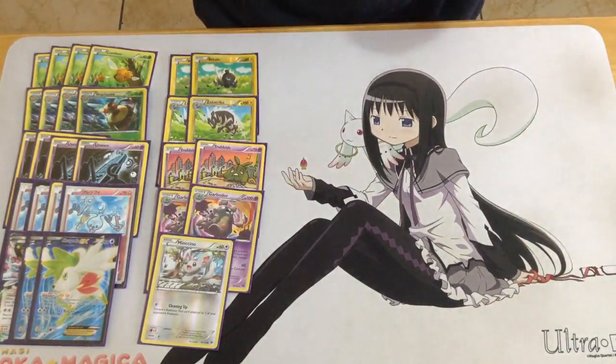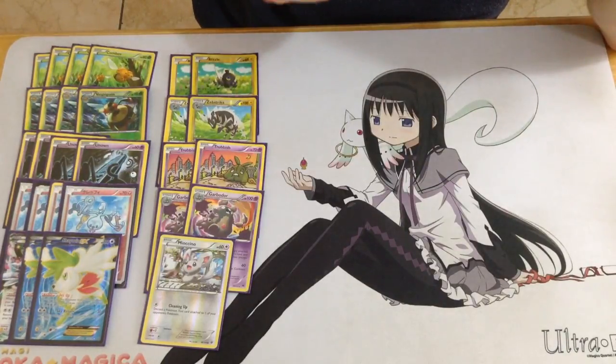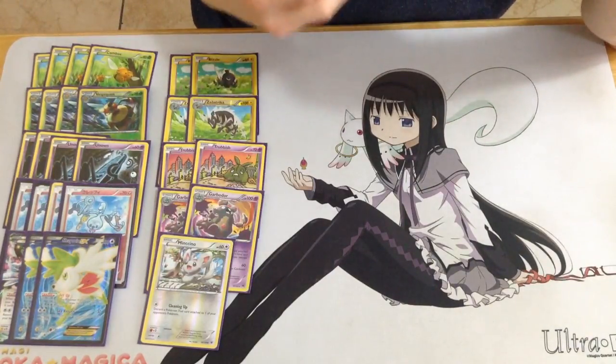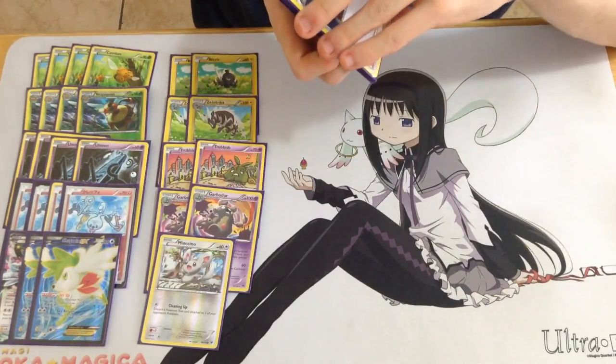Alright, that's it for the Pokemon — it's 28 total. You can't go much lower than that; you could with Battle Compressor, but not without it, because you just want Pokemon in hand to discard with Ultra Balls and Sycamores. You really need to be running as high a count as possible.